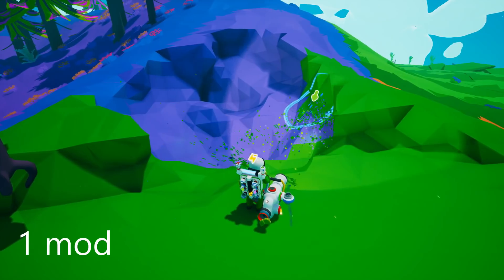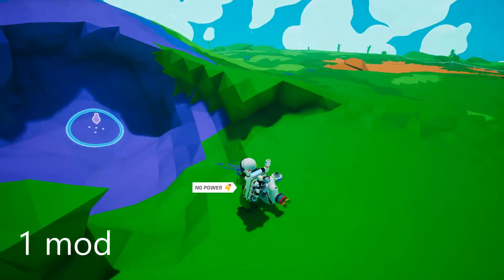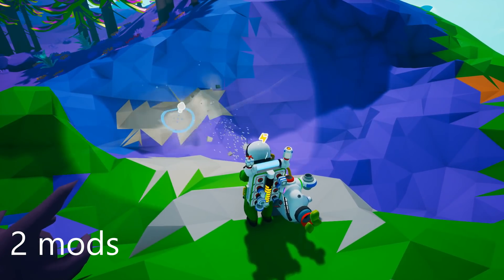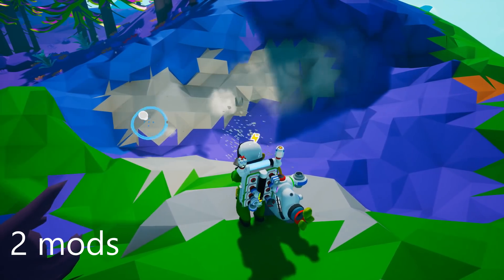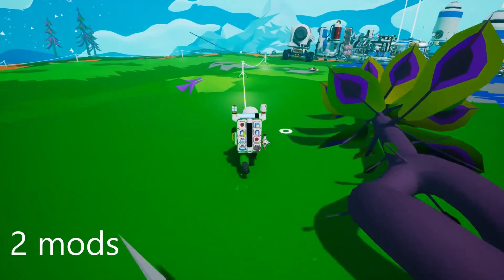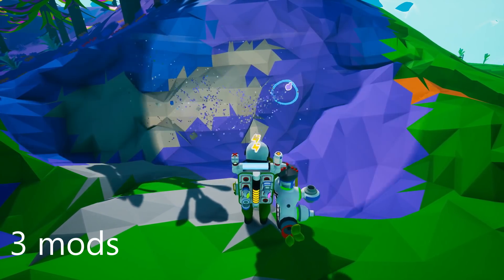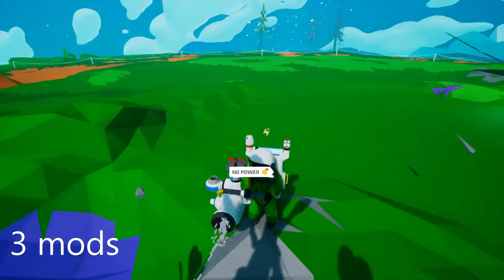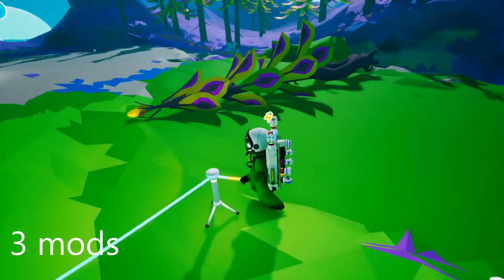This is important because it means you need access to a stable source of power when working with mods, or you'll find yourself stuck very quickly. You either need to keep yourself tethered, or have a power generator on you — solar, wind, organic, power cells, whatever. Each mod drains your pack at a rate of one power bar every 1.3 seconds, so the whole pack drains in about 13 seconds. Using two mods drains the pack twice as fast, and three mods three times as fast. If you're going to be using mods, you absolutely need a constant power supply.